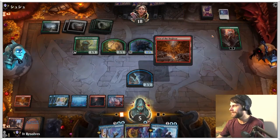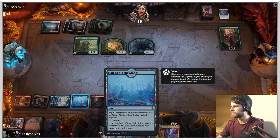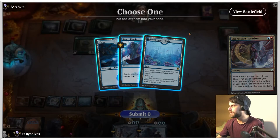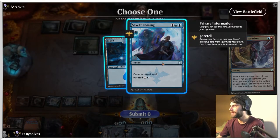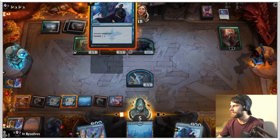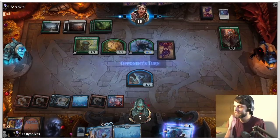Not the land we need at all. We should have just done this — that was a mistake. So what can we do? I think we Expressive Iteration, put one of them into our hand — we'll take the Shatter Skull Smashing. This and then this, and we can't foretell — well, that's dumb. We're pretty dead here. We're going to foretell this and that's about it.